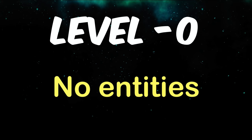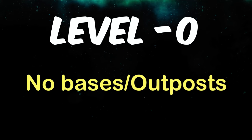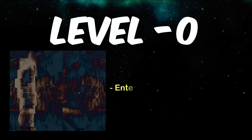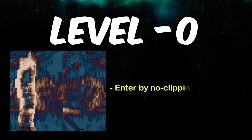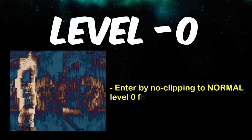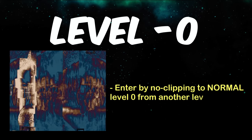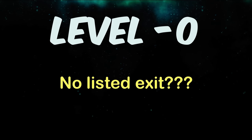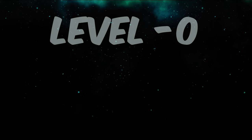There aren't any documented entities here and there are no bases or outposts either, just like normal Level 0. The only way to enter this glitchy level is by trying to no-clip to normal Level 0 from another level, and it'll put you here — but this only works on rare occasions. To exit the level, there reportedly isn't one, so good luck.